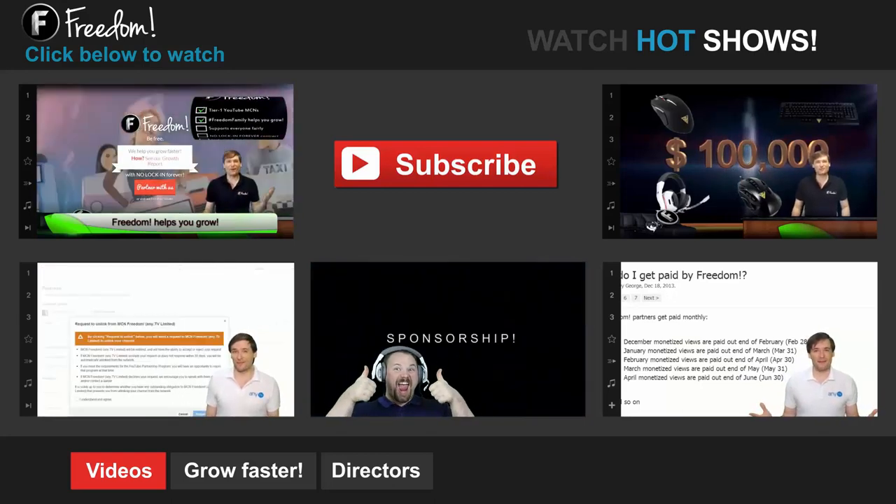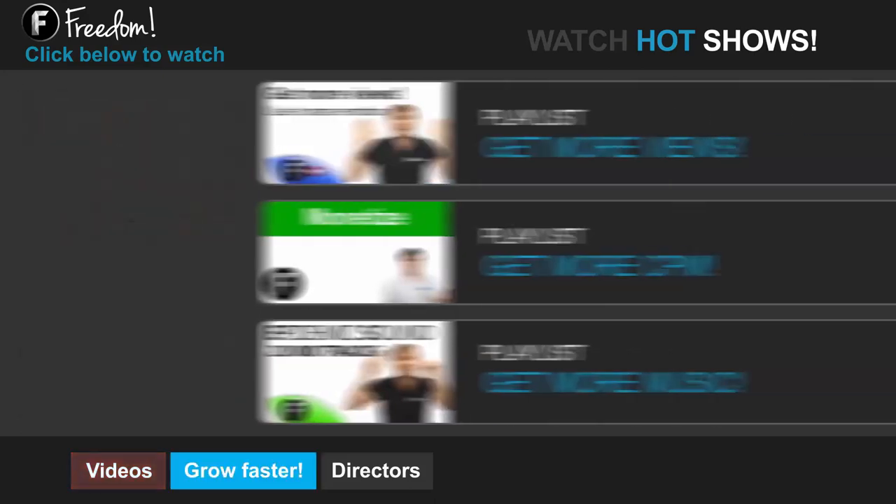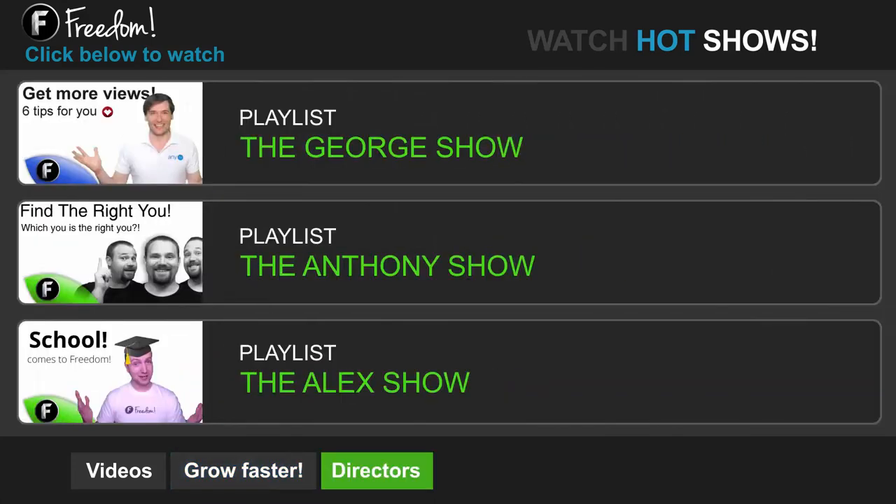Click the other videos like How Do I Leave Freedom to learn more. Click Get More Views to learn how to build your audience faster on YouTube. Click Get More CPM to learn how to make more money from your channel. Click Get More Music to learn where to get more music to spice up your videos. Click the first playlist to watch The George Show on Freedom — that's my show — or watch The Anthony Show or The Alex Show, also on Freedom.